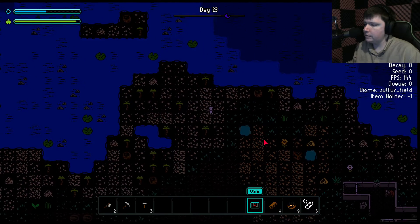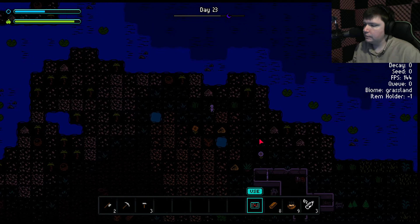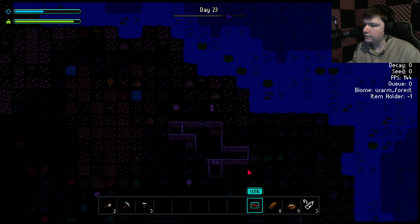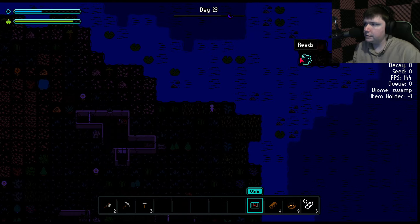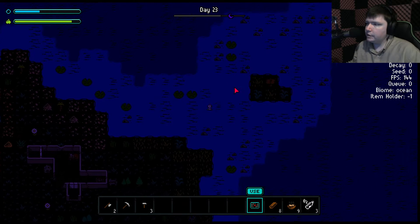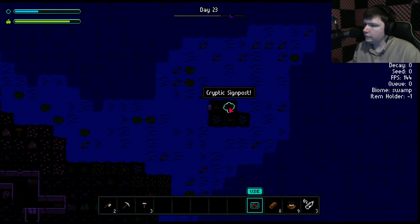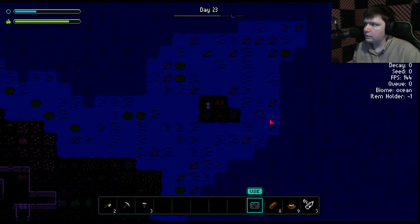Sulfur we haven't been able to pick up — maybe we can grab it with the shovel. I don't think I've seen any recipes that need sulfur, though. It is interesting to point out — there's a sign here, at least. There is everything you need for gunpowder here: the aluminum oxide and also sulfur. There's gold too — and maybe a bad spoiler.